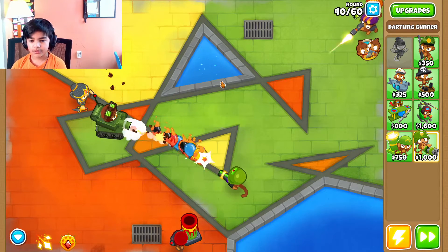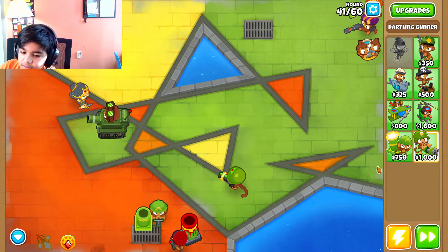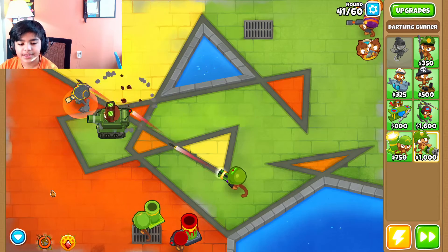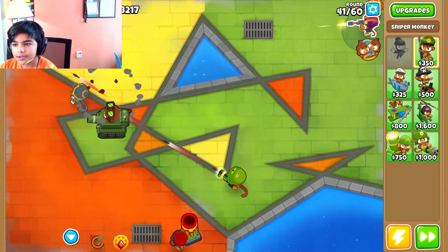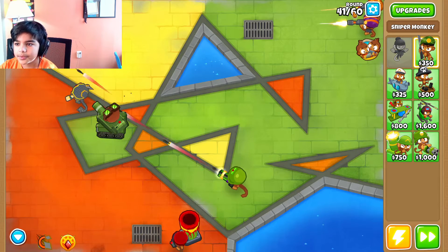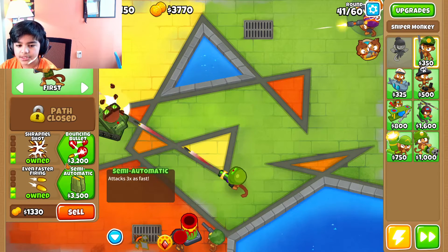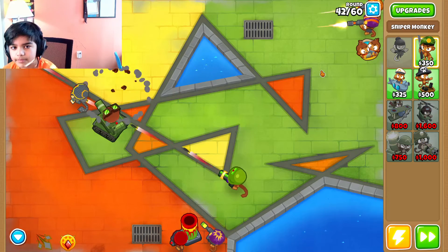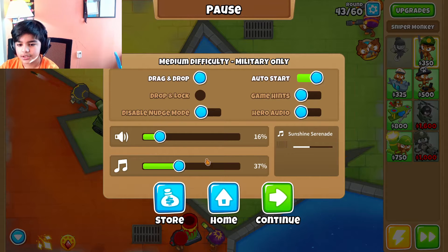Oh, that was easy! Yeah, it was easy. Why does the round always stop for a little bit after a MOAB? I'm trying to get a fourth tower. I'm gonna get this because it's pretty slow — we only have one or two camo things. Okay, I need to turn on the music now, I like it.